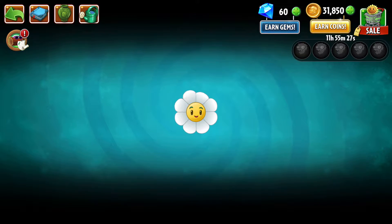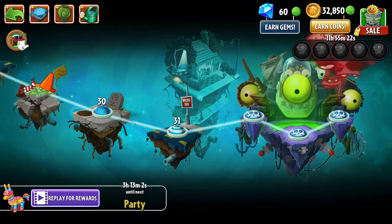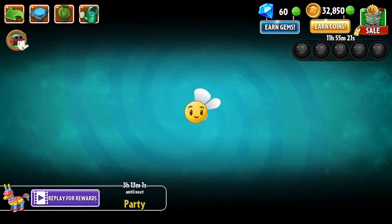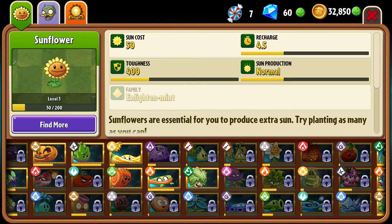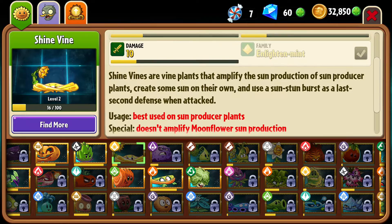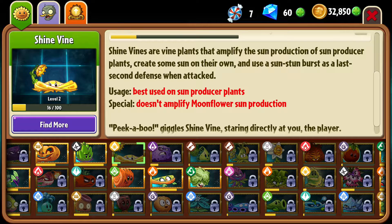All righty, so the shine vine. I'll show you the shine vine real quickly. First, I got to get some free coins — every day. So, shine vine. Shine vine's for amplifying plants that amplify the sun production of sun producer plants, create some sun on their own, and use a sun stun burst as a last second defense when attacked. Best used on sun producer plants — doesn't amplify moonflower sun production.